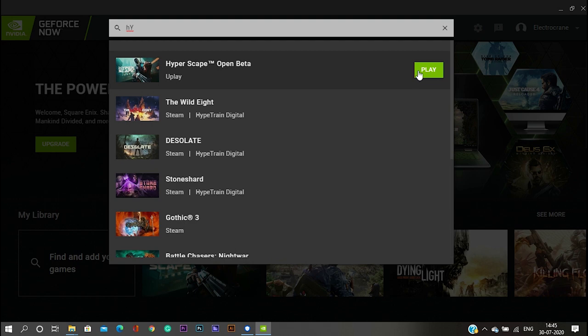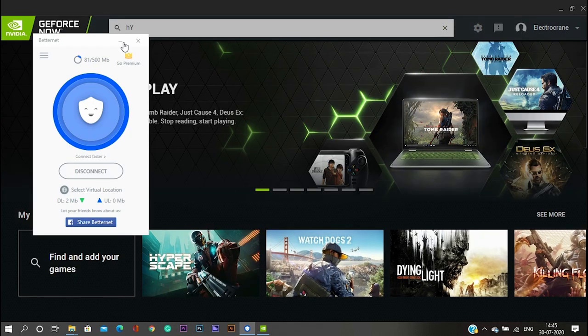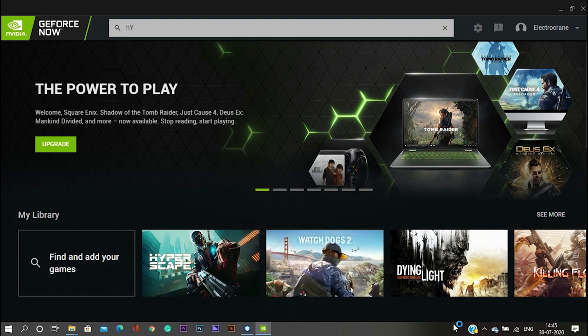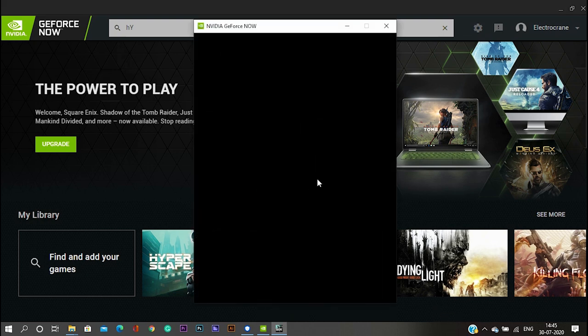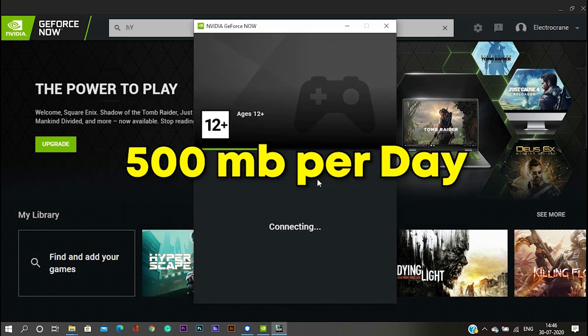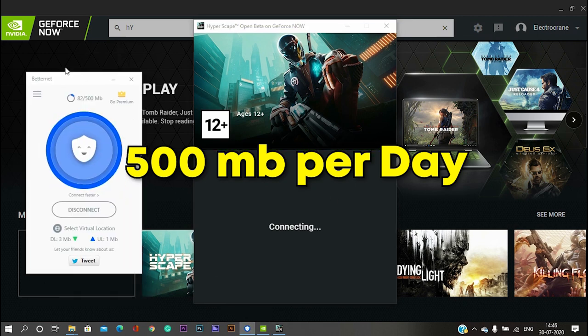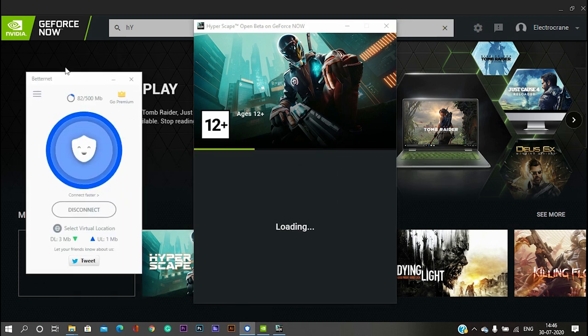Now I'm logged in. Just search for Hyperscape, click on play, and it will verify your internet connection and connect you to the game. Keep in mind that Betternet VPN only gives you 500 MB per day.